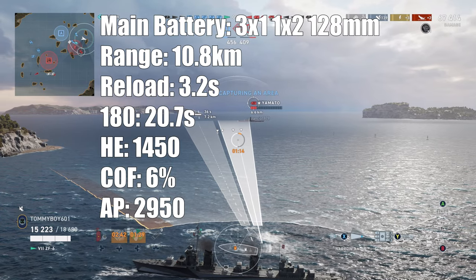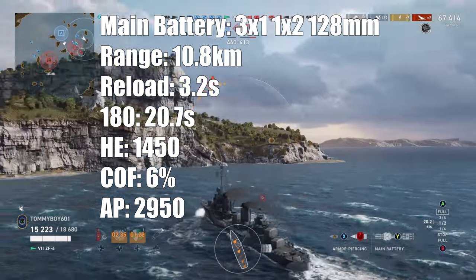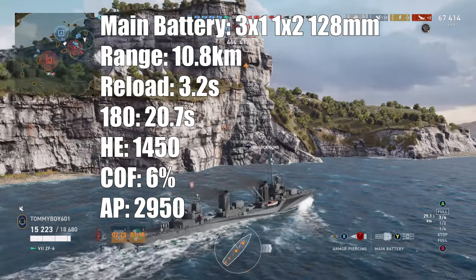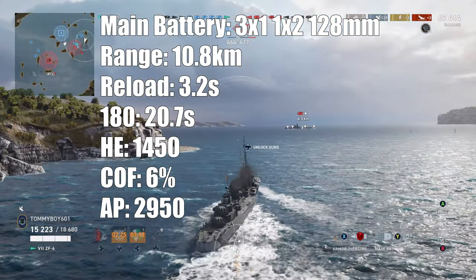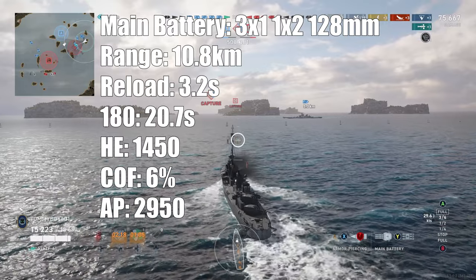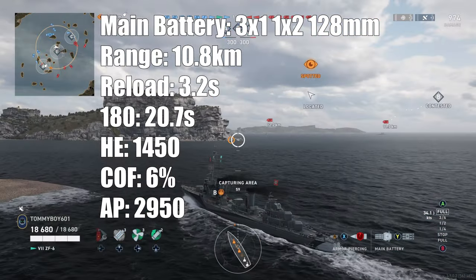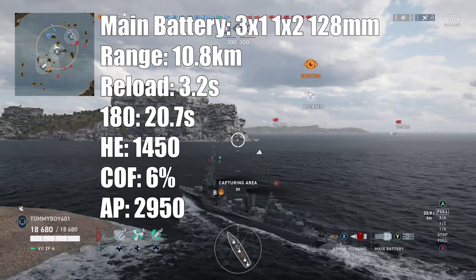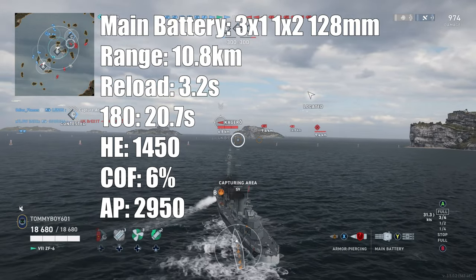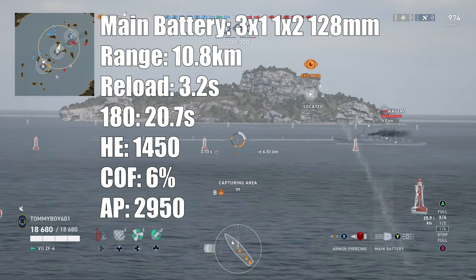The main battery has three single-barreled guns and one double-barreled gun on the nose of the ship — 128 millimeters. Fire range is 10.8 kilometers with a reload time of 3.2 seconds, giving you 94 rounds per minute. 180-degree traverse time on those guns is 20.7 seconds. HE damage is somewhat small at only 1,450, giving you a DPM of 136,300 — that feels like chip damage, especially once reduced by armor. Fire chance is 6%. AP damage hits like a truck at 2,950, giving a DPM of 277,300. AP is the way to go when using this vessel.